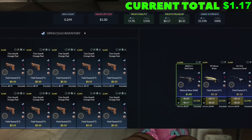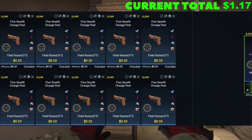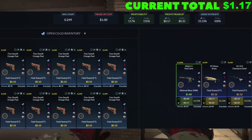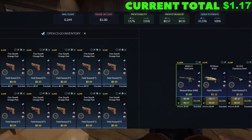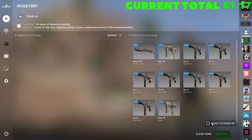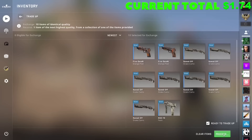Trade-up number two, we're heading over to the Dust 2 Collection. We're looking for 10 field-tested skins — light blue again — and a 10-cent buy order. 0.25 or below on the float is extremely obtainable, and the best part is we've got two attempts. As long as we hit the M4 on one of them, we're going to be in good shape. Attempt number one — perfect. Attempt number two — okay.